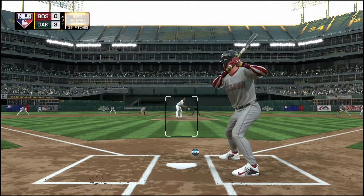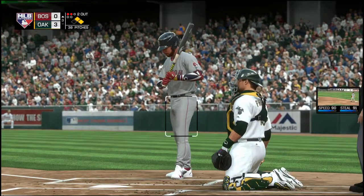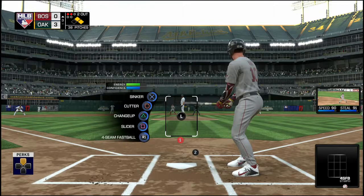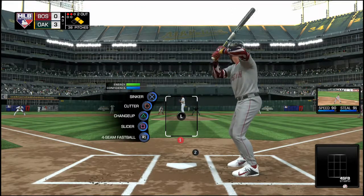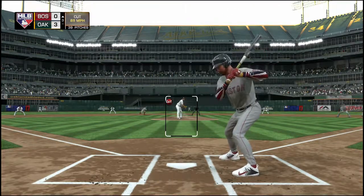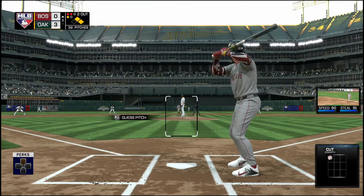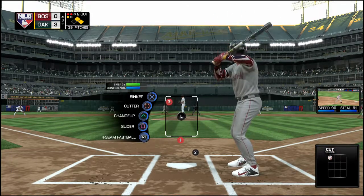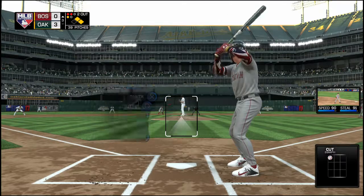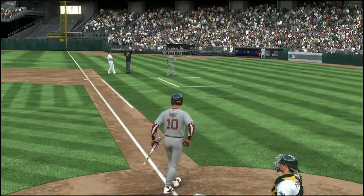Here comes the 1-0 — a fastball down near the shoe tops. The last thing he wants to do is load the bases right here, so the pressure is on to get back in the strike zone. Here comes the 2-0 pitch — takes a look at one catching the outside corner. Two down, runners at first and second. Chopped foul over towards the coaching box.